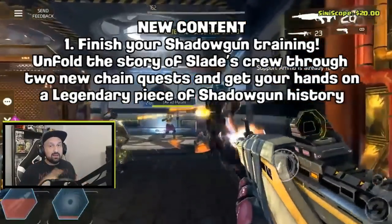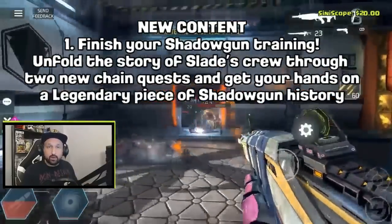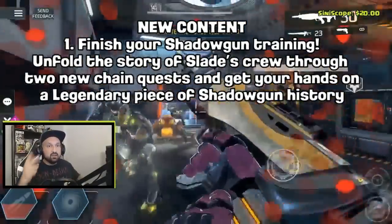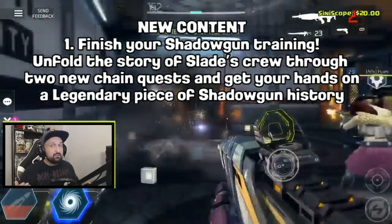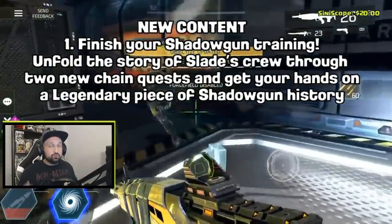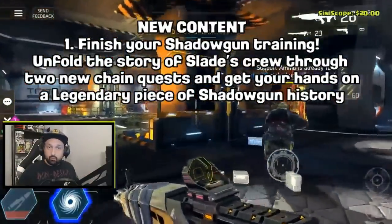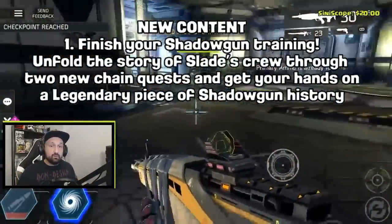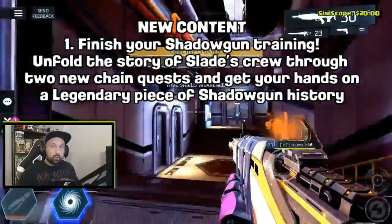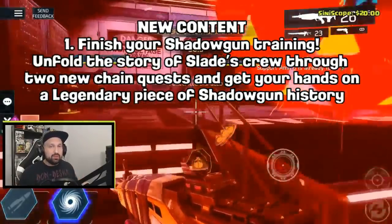Now for new content. Number one: finish your Shadowgun training and unfold the story of Slade's crew through two new chain quests to earn a legendary piece of Shadowgun history. Two new chain quests likely means two new skill points — exactly what we need to unlock the new active skills. There's also a final legendary reward at the end, which could be a legendary weapon, cosmetic, or something else.